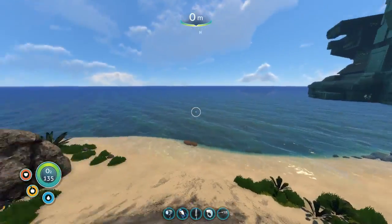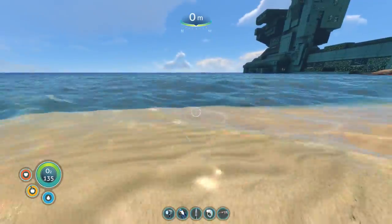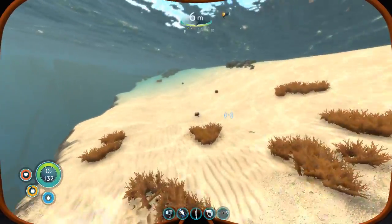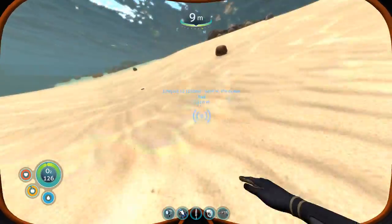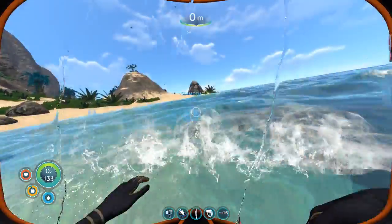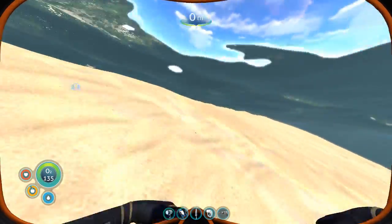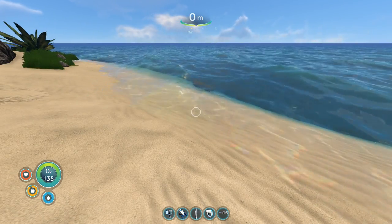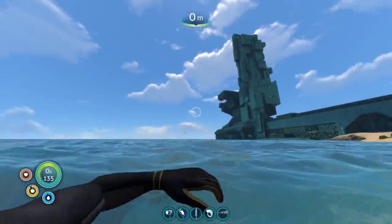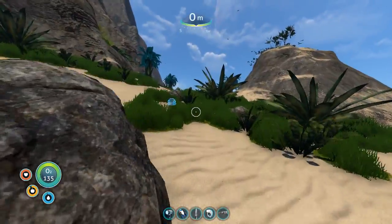Okay, we are back with Subnautica. Good start, good start. So it looks like the Seamoth disappearing is a way of life in Subnautica — it apparently just went into the ground. That's unfortunate. I think we're just gonna have to say goodbye to our Seamoth and use it as a landmark from now on. We have to go back to base now.